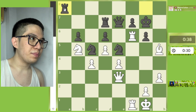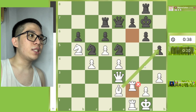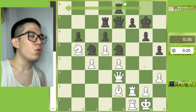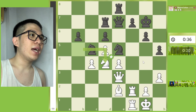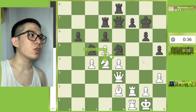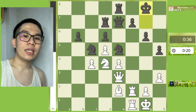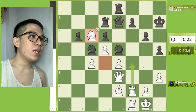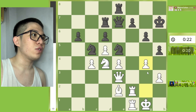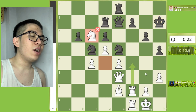The best continuation on this side is Rook a8 and Rook h8. Let's see: Rook f2, then Rook e8, then Knight d4, and then King h7 — mistake. The best continuation is King g8. Let's continue the game.